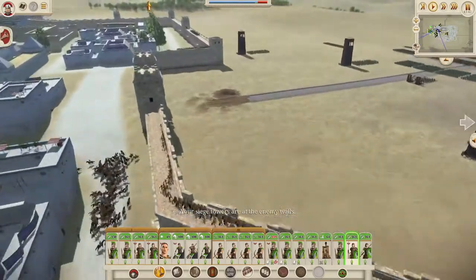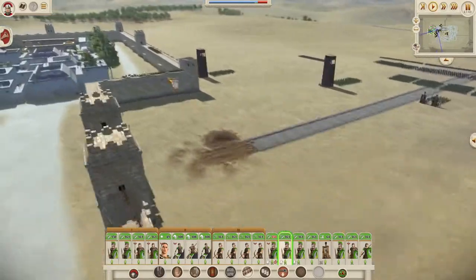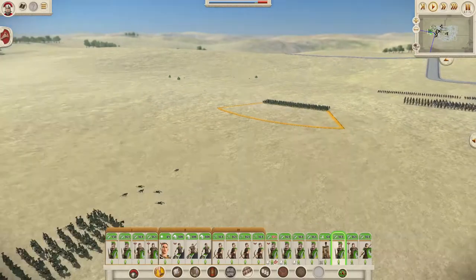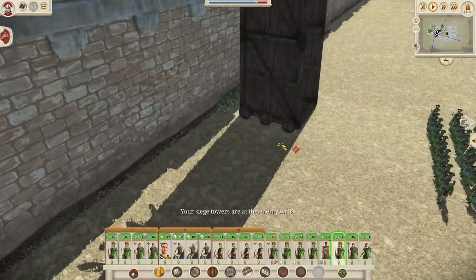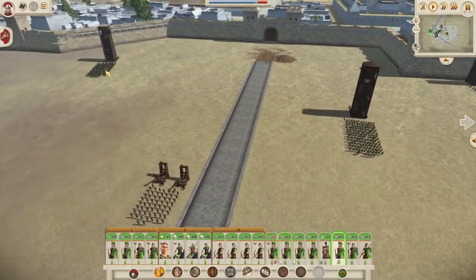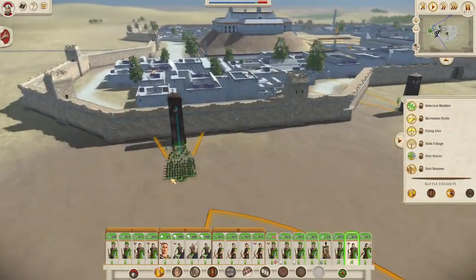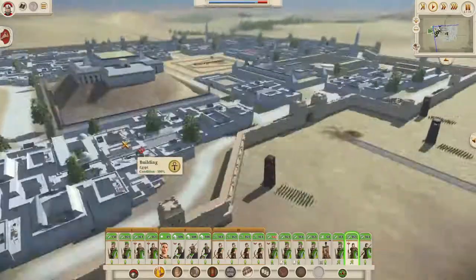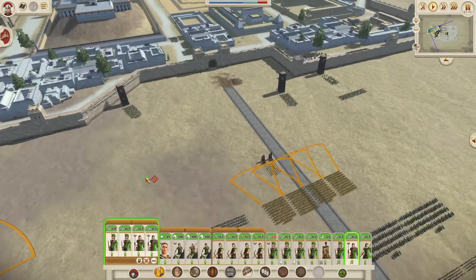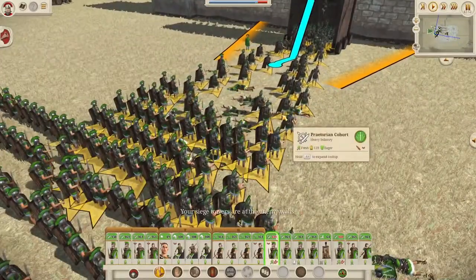It looks like these axemen are determined - well, they've decided they want to abandon the wall. These slingers are picking off my men. But when these Praetorians have got the ladder up to the wall - there you go, got the tower up to the wall. Now these men can run in. There's no need for you to go up there as well, especially when the square is right there - we can fight our way through to it. Let's combine these men in the center - you men run in there.